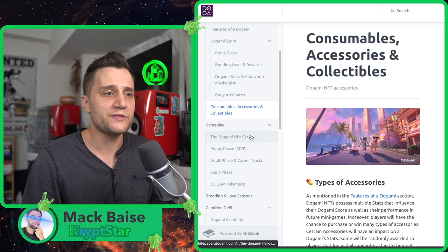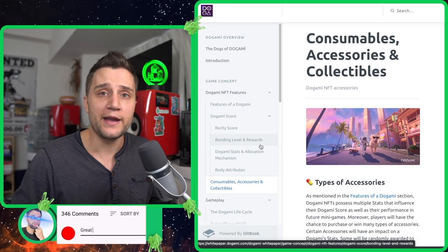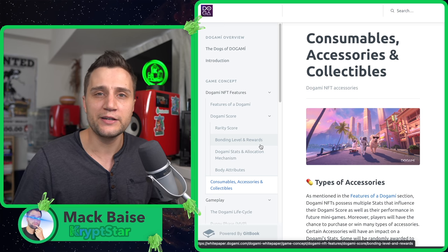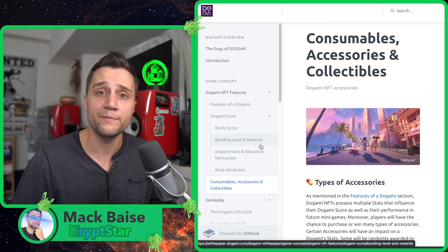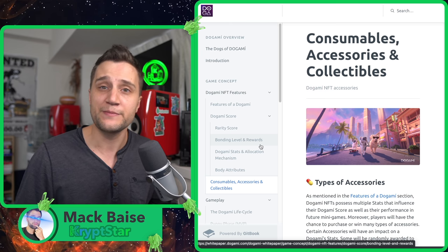That's the end of today's episode. I'm not going to go into the Dogami life cycle — I'll save that for another day. If you have any comments or questions, please leave them below. I hope this helped you get a clearer image of what the rarity levels are and what you should look for when shopping on Objkt.com, Rarible, or the Dogami marketplace. Stay safe and have a great day, peace out.